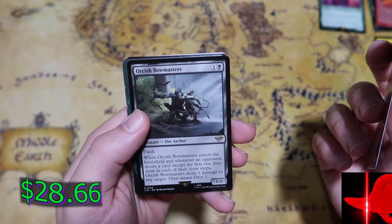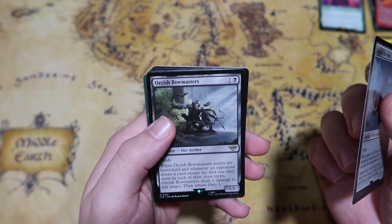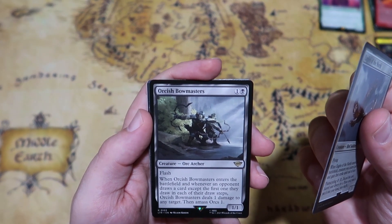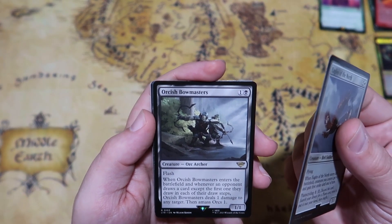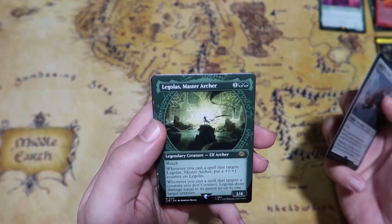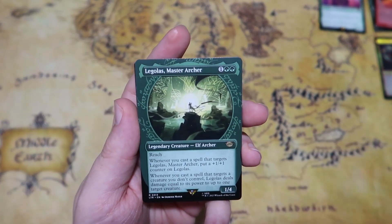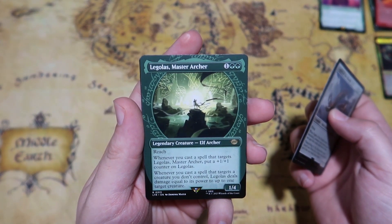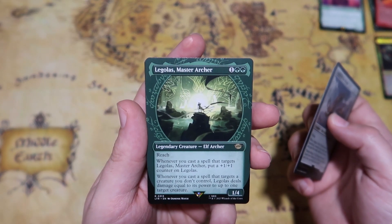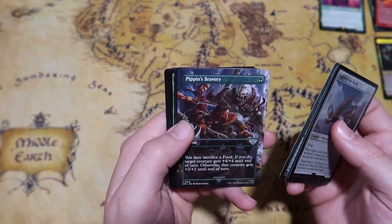We get an Orcish Bowmasters, which is one of the cards in a lot of people's discussions for things that may get banned in Commander — really powerful card. Two mana with flash, and when it enters the battlefield and whenever an opponent draws a card except the first one in each of their draw steps, it deals one damage to any target and you amass Orcs one. We also get a Legolas, Master Archer in a really cool showcase frame — one/four with reach, whenever you cast a spell that targets Legolas put a plus one plus one counter on him, and when you cast a spell targeting a creature you don't control, Legolas deals damage equal to its power to up to one target creature.